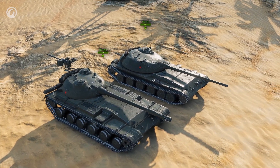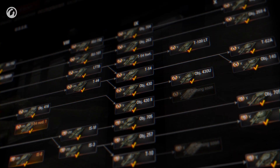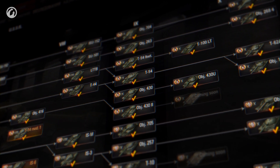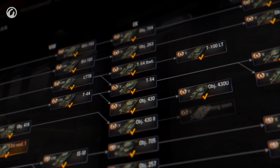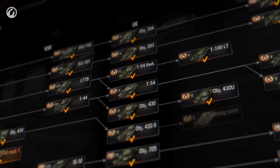The branch of Soviet medium tanks with rear-mounted turrets will also change. Its former top vehicle, the Object 430, will move to a separate branch. This branch will be short but interesting, starting with the T-44. The Object 430 will become a Tier IX vehicle, and a new vehicle will occupy Tier X — the Object 430U.